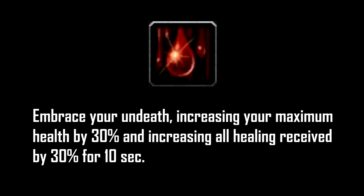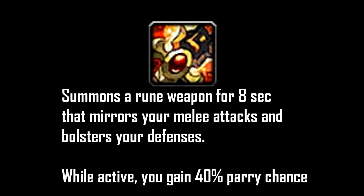Next: Dancing Rune Weapon. It gives you 40% parry for 8 seconds. You want to use this versus heavy auto attacks or versus multiple adds attacking you at the same time, giving you very high damage mitigation. I also recommend it if the enemies you're dealing with have very high attack speed. Besides that, you can use Dancing Rune Weapon for DPS purposes if you know you won't need it elsewhere in the fight.